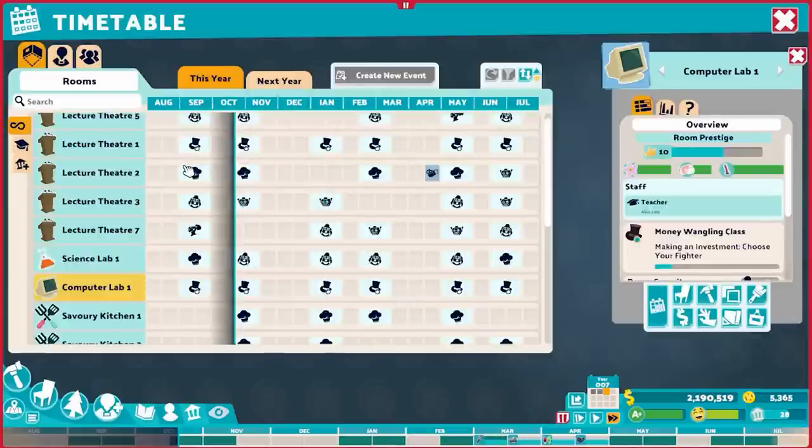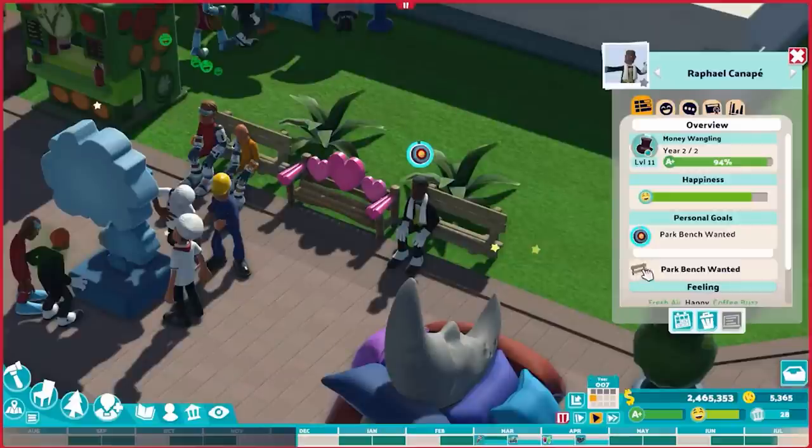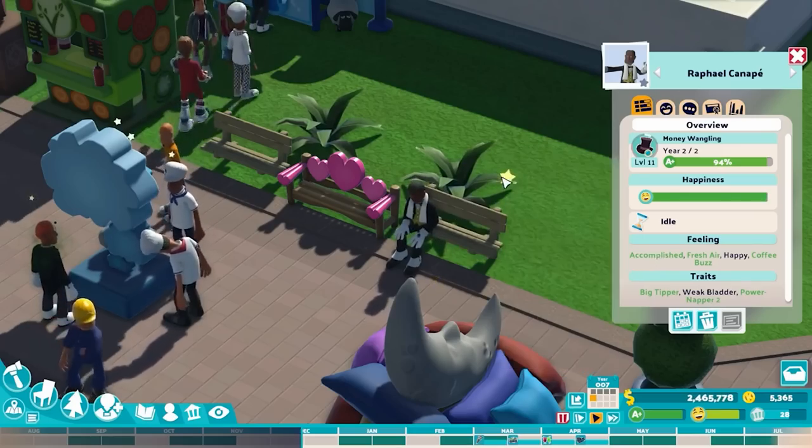This is what I was talking about with fully self-contained. In this particular school, lecture theater one is Poshos only, Money Wangling only. As you can see, we have a 16-student-per-year class, 32 in total. We've got full lecture theater one taken up and full computer lab one taken up and that's it. Nowhere else on the calendar do the Poshos show up or take up space, and they have not demanded any other rooms — they just sit there, learn, and make us money. The other aspect of the Big Tipper trait is they also pay you $500 when you fulfill their personal wants — any personal wants, even if it's a want for an object you already have. If they go and fulfill it, you're getting $500 out of them every single time, in addition to the accomplished happy buff you get naturally from fulfilling personal wants.